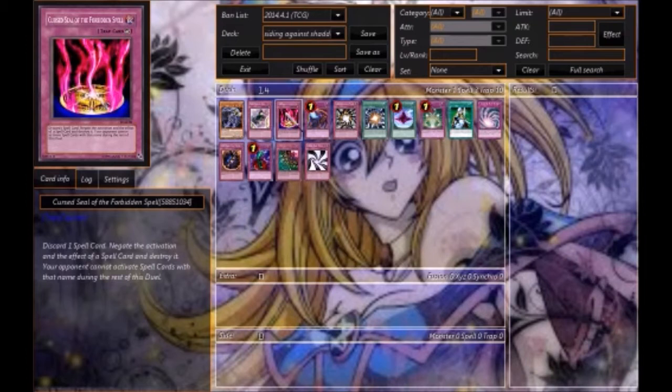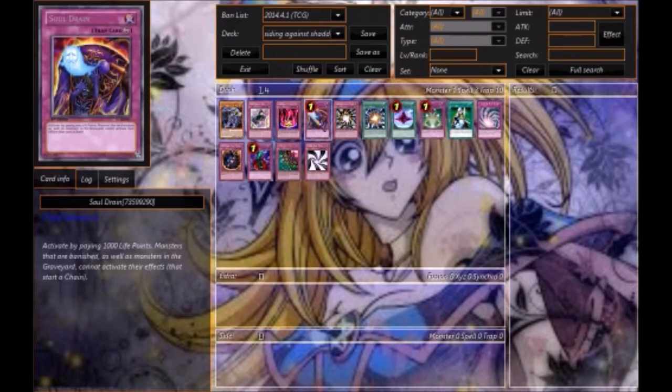The next card is really nice and very painful — especially the Forbidden Spell. Drop a spell card, negate the Shaddoll Fusion, and they cannot use it for the rest of the duel. That gives you a lot of advantage.